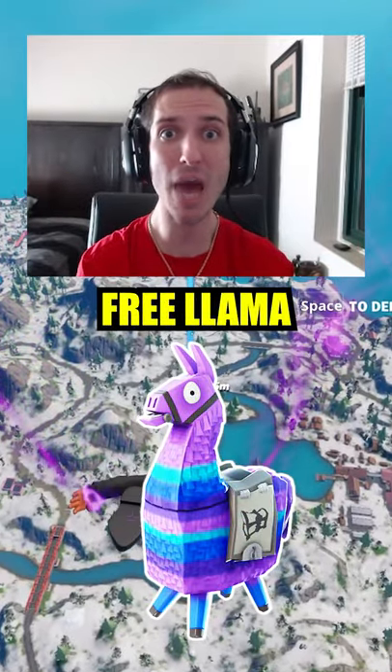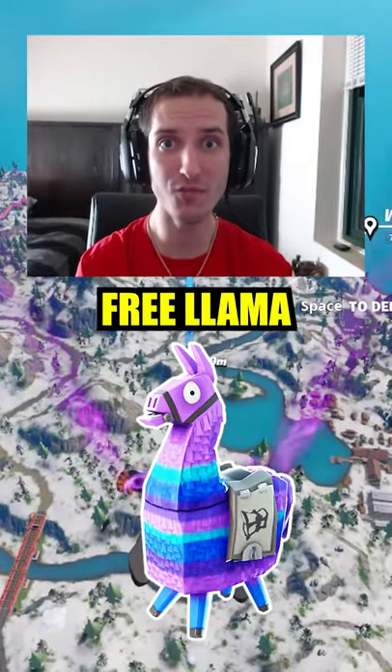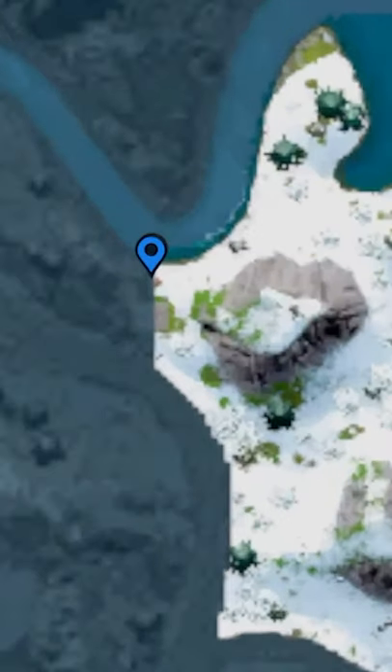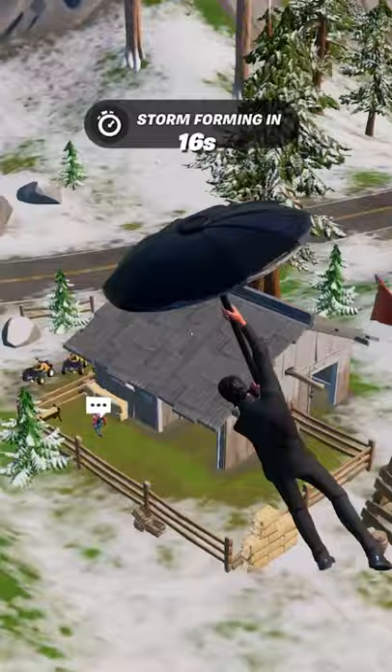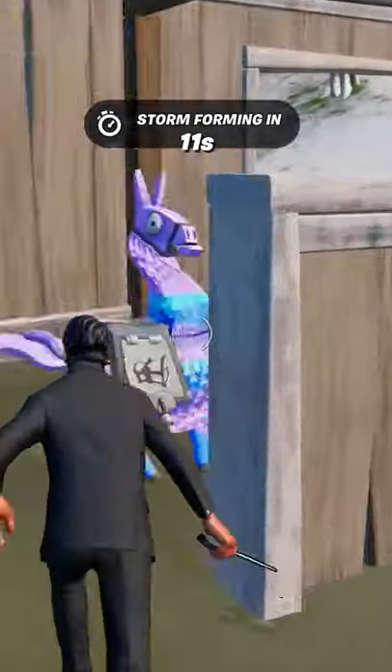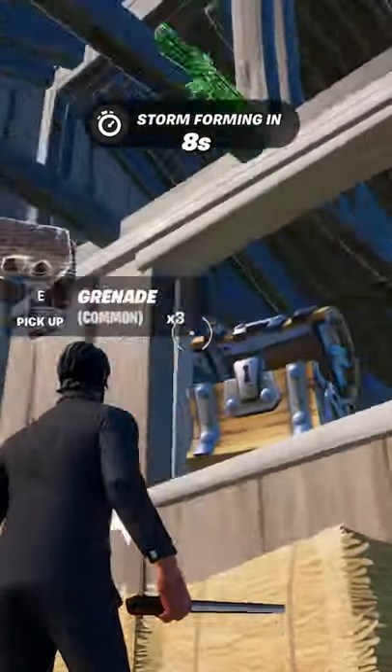How to get a free llama every single game in Fortnite. If you go to this location in the top left corner of the map, there will be two llamas that spawn here. The first one will be a NPC llama, and the second one will be a real llama in Fortnite.